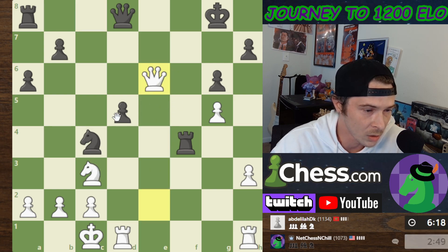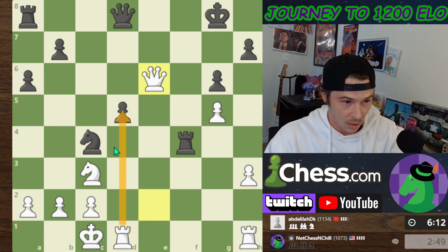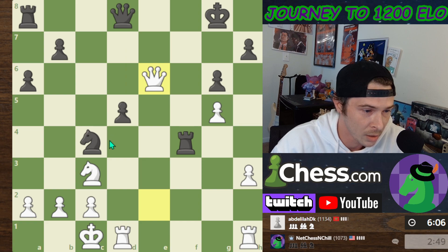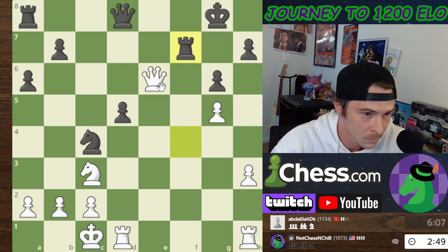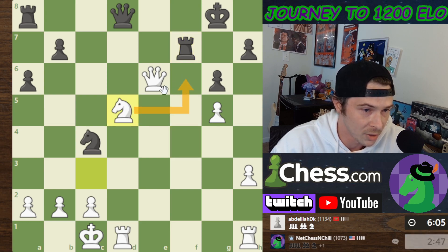We'll give the check with the Queen. I'm looking at taking this now — actually I should probably take with the Rook. I don't know — I gotta be careful, I kind of have back rank issues. So maybe taking with the Knight is better and I can get forking opportunities. He takes like that. I'm going to take the pawn and we'll have a discovery on the Queen — check — coming soon maybe.